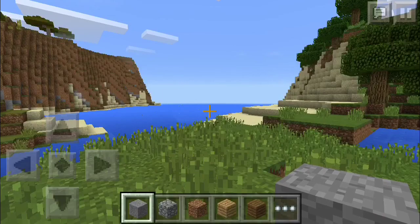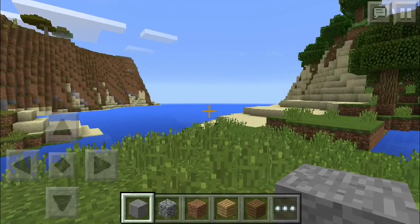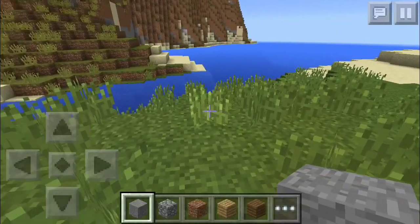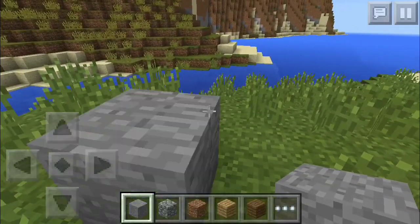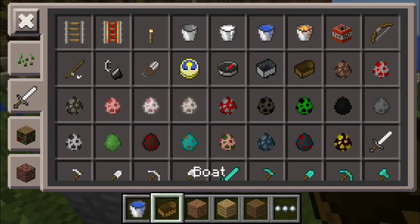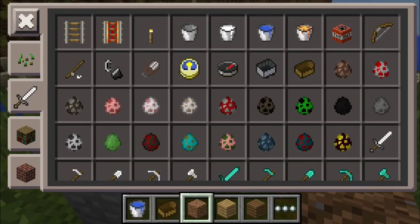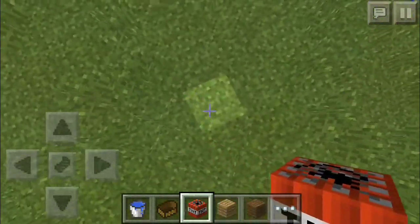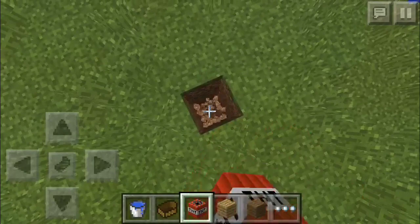Hello YouTube, how are you all doing today? I'm going to show you all a new x-ray glitch in Minecraft Pocket Edition 0.11.0. All you will need is some water, a boat, and some TNT or glowstone — something that you can see through, kind of like the old x-ray glitches.